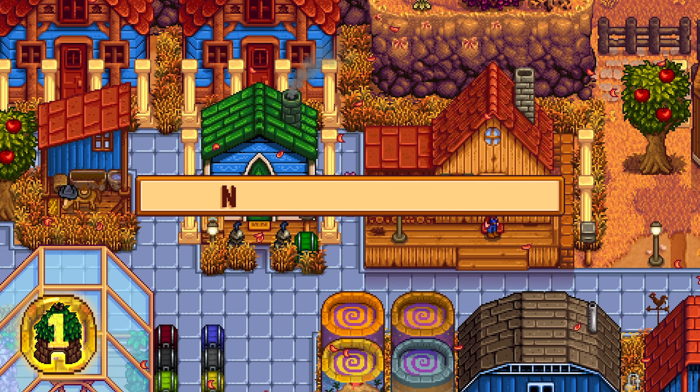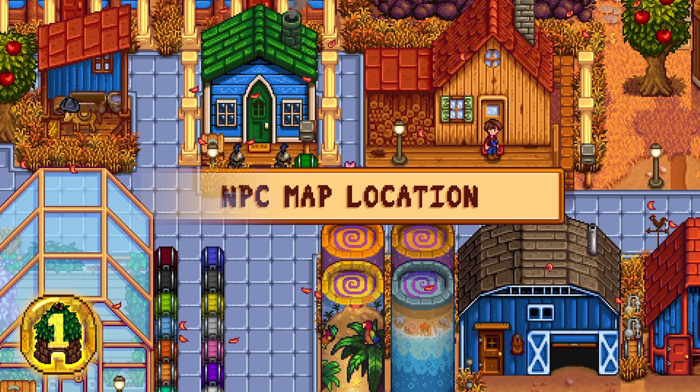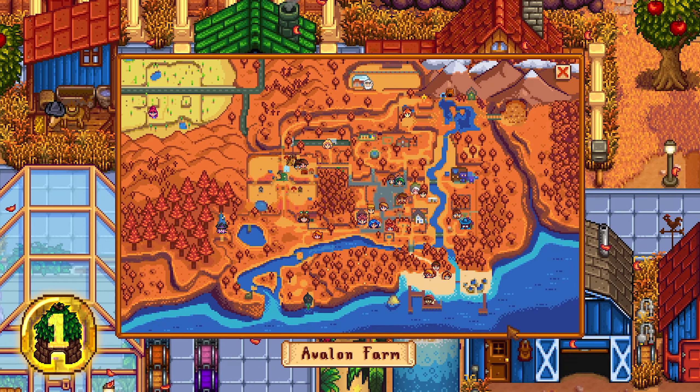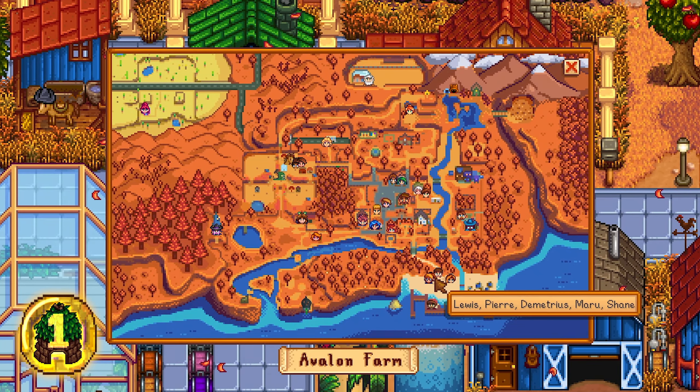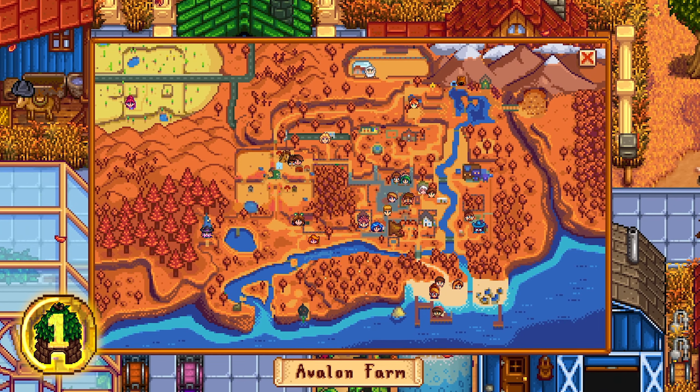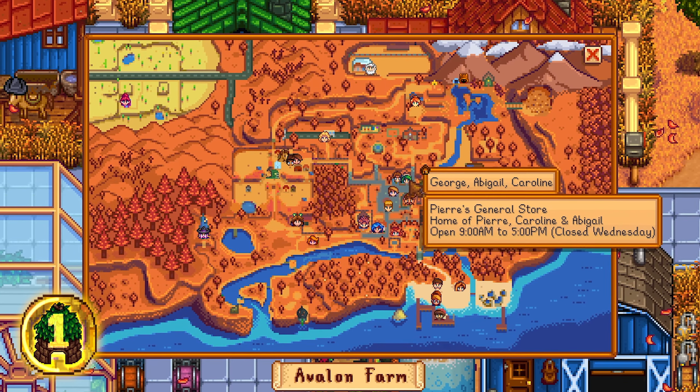The first mod on our list is the NPC Map Location mod. This mod allows you to see every character's location in real time on the mainland minimap. Hit M to open up the map and hover your cursor over a character's icon to see their name on the map.